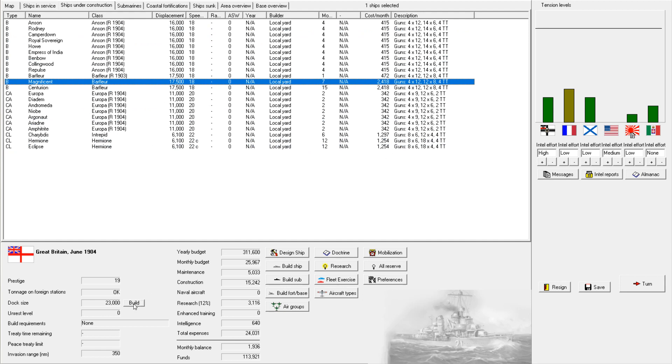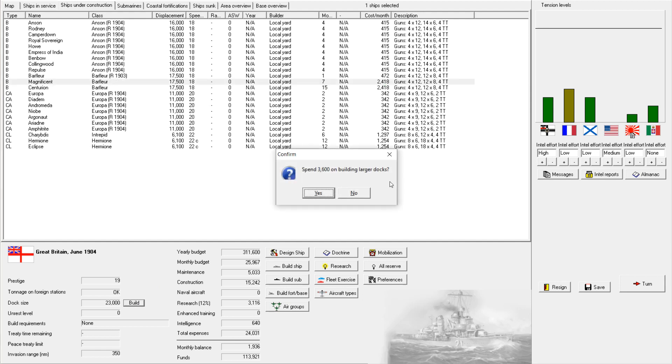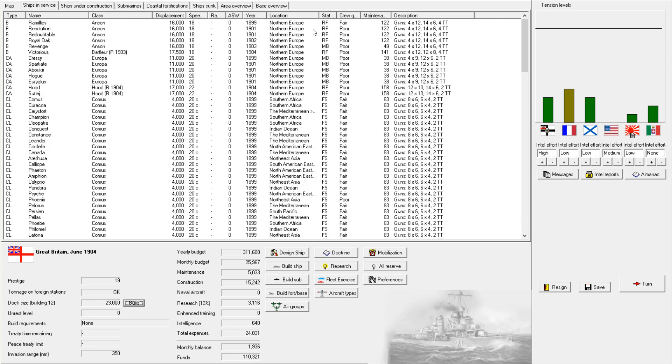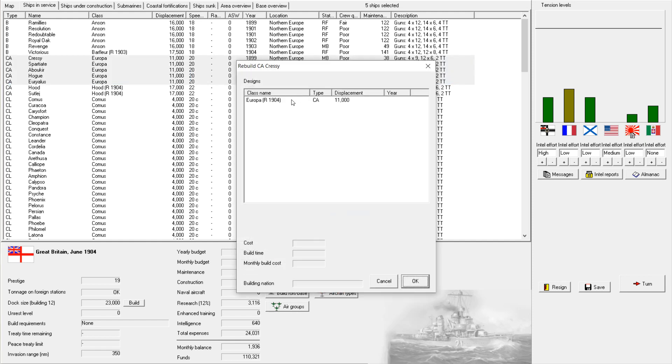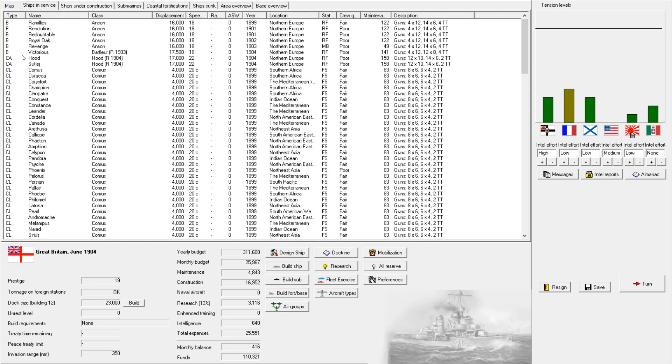I forgot to build up my next dock size — build larger docks. I don't want to build up too much of a budget surplus, so we need to start spending some of this. I think we'll take the remaining cruisers and modernize those, rebuilding them to the 1904 variant.